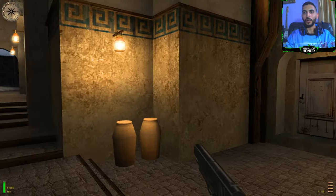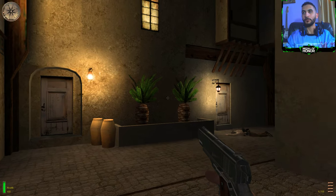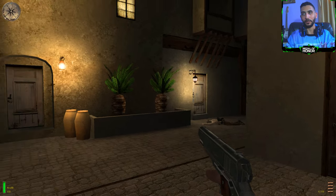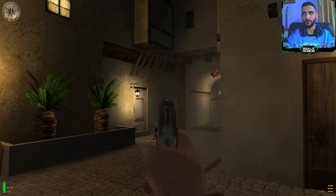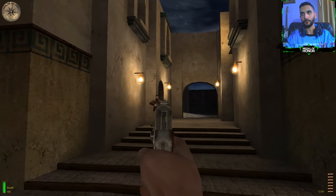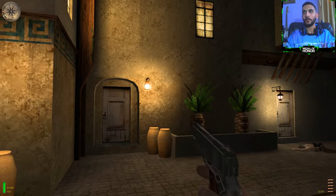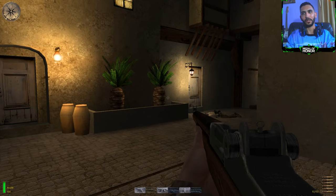I have got four weapons to test out and they should give us a comprehensive idea of how aiming down the sight looks for the rest. The first weapon is this handgun, the Colt — you can also use it to aim down the sight. It's very nice. The rifle I believe is called the M1 Garand.